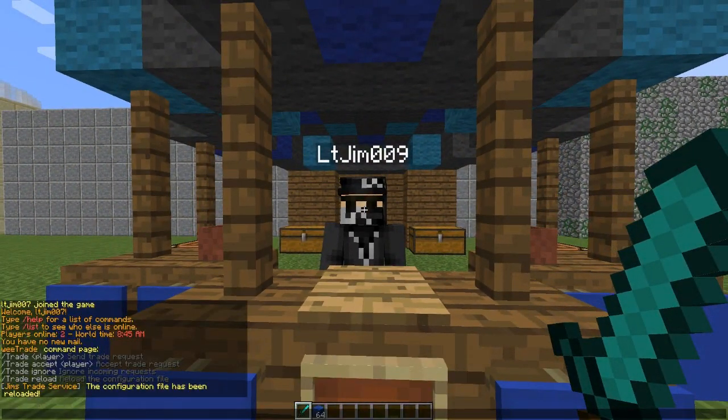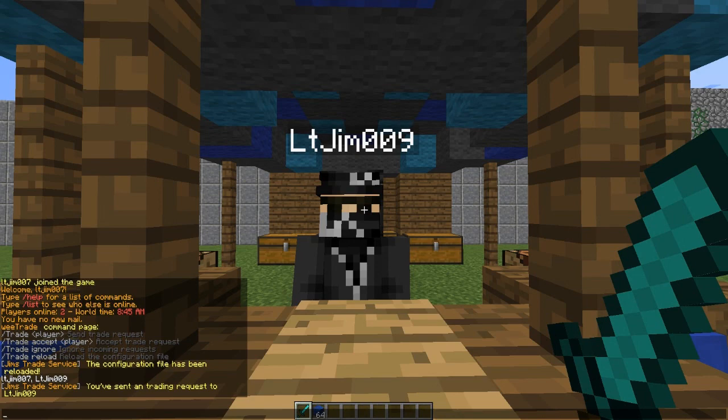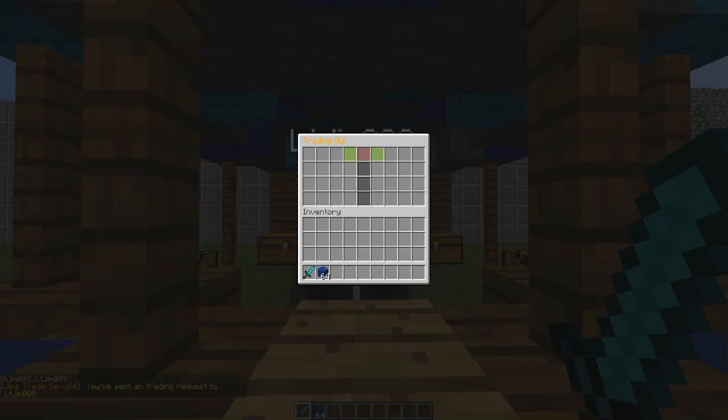Let's go trade with my other account. If you do /trade and their name, it will send them a request. They can either ignore this or accept it by doing /trade accept and then the username, so it goes to the right person. Then this window will pop open.